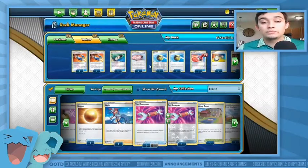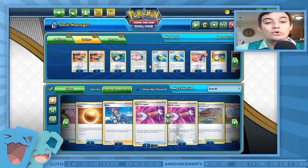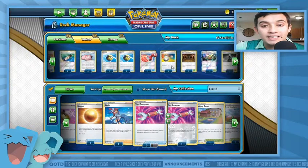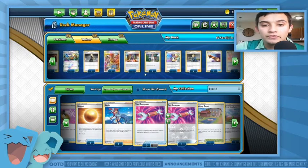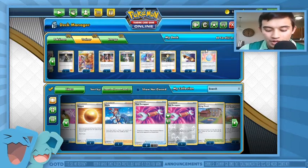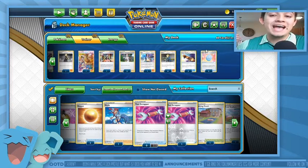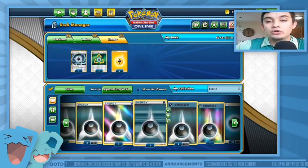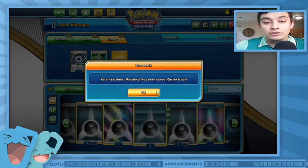For supporters and trainers: Quick Ball to search out Morpeko and Jirachis, four Custom Catcher, a couple Electro Power, Reset Stamp, Switch, Shrine of Punishment, Thunder Mountain, Cynthia, Professor's Research, Marnie, Rosa, and four Volkner. With the set rotation, losing four Volkner is going to hurt because you're adding Lillie's Poké Doll and an energy to your hand — it's just a good card for the deck.